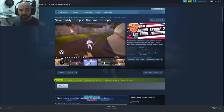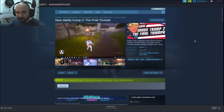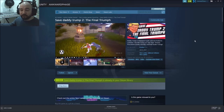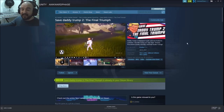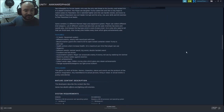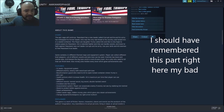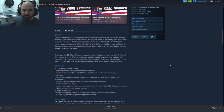I'm going to read the description for you right here: 'Daddy Trump is kidnapped again and now locked to container. You, Kiki Trump, are only hope. Destroy Peaceland country enemies and their leader Corrupt.' A few of the features of this game: 11 levels, equipment system, different enemies — enemy with sword and with bow — boss slash container guard, who need to kill to open locked container where Trump is?